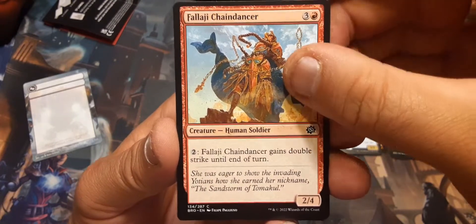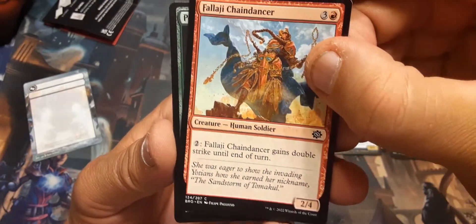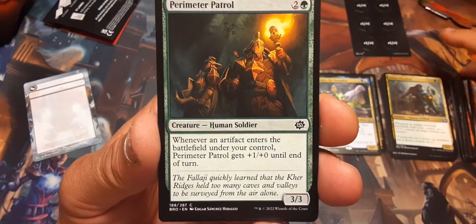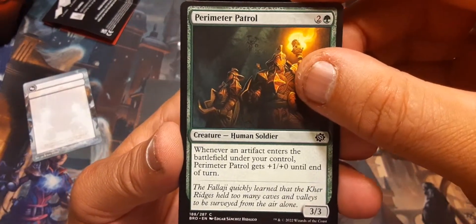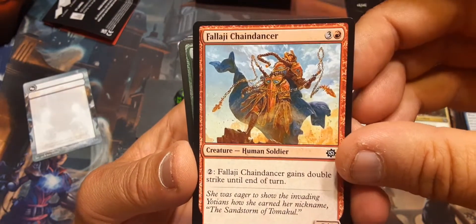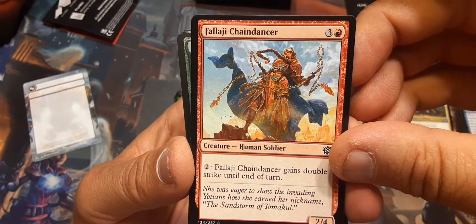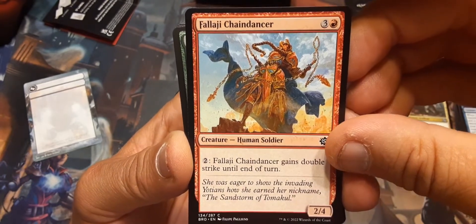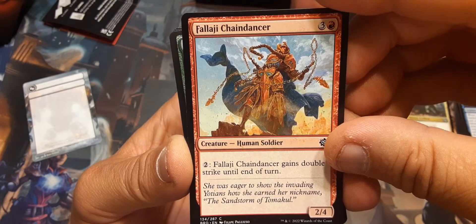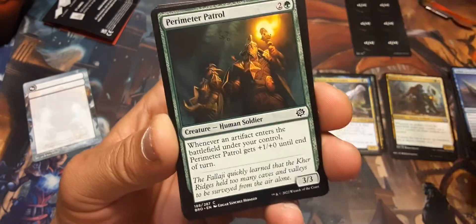Falaji Chain Dancer: double strike until end of turn — that's not bad. Costs you two though. It's a 2/4 for four, but I can give it double strike until end of turn. I like that.